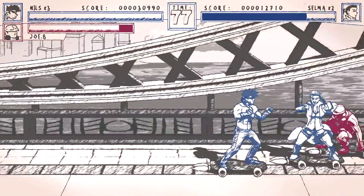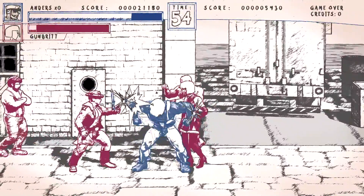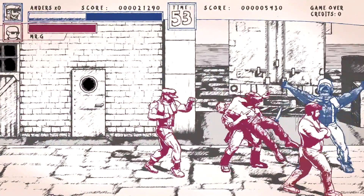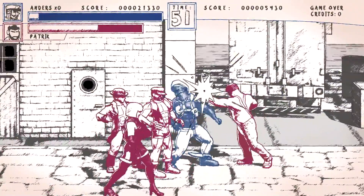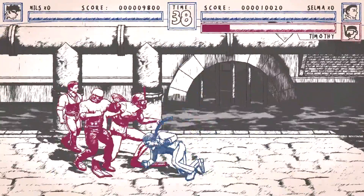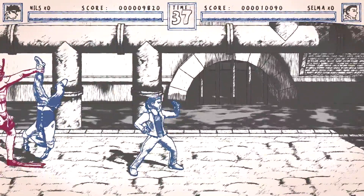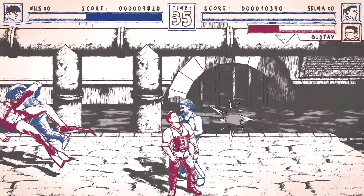Super Punch Patrol is as straightforward as it gets when it comes to beat-em-up gameplay. You have a regular punch attack and a special attack. The special attack lands more damage with a wider hit range, though at the cost of some health — it's a useful move but comes at a cost. Even though you really only have one regular attack, you can use it in combination with other moves to modify it. For example, you can jump kick by jumping and hitting the regular attack button, or perform a dash attack by running and attacking at the same time. The control scheme is simple, and so is the gameplay.